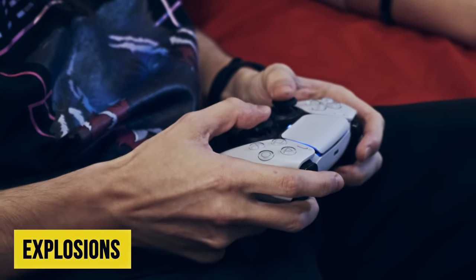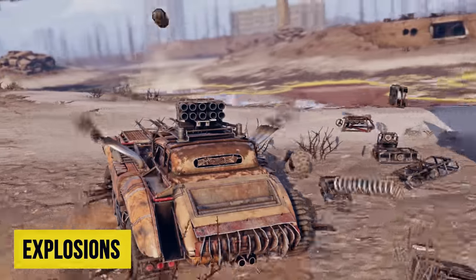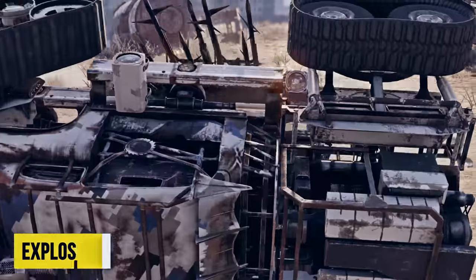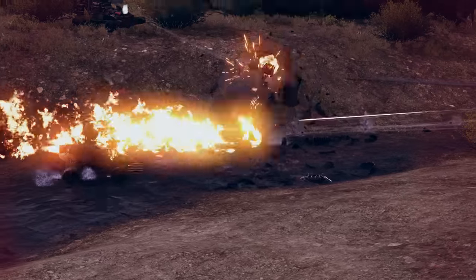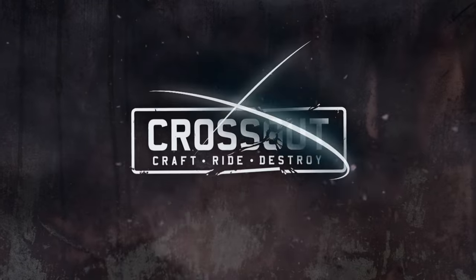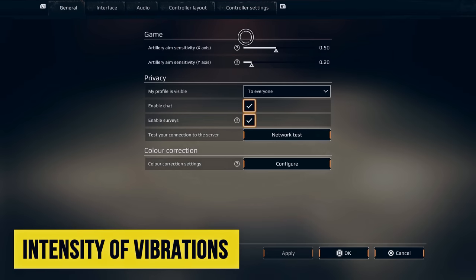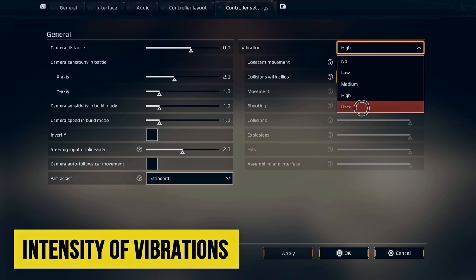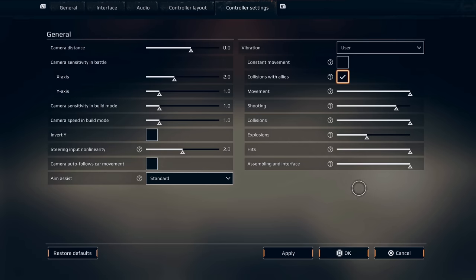Explosions were not left without our attention either. You destroyed a car from the enemy team? Boom! You blew up a barrel? Boom! You got hit on the side with a spear? Boom! We've saved another special effect for the stun state. Experience maximum immersion in gameplay. If you wish, all types of vibrations can be turned off in the game settings. There are four intensity levels available: Weak, Medium, and Strong, plus a custom option with six individual sliders.